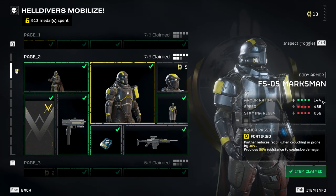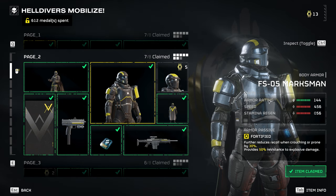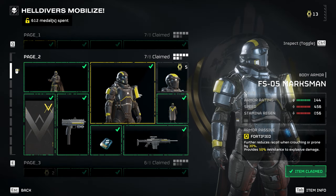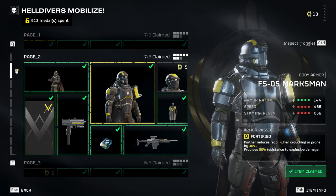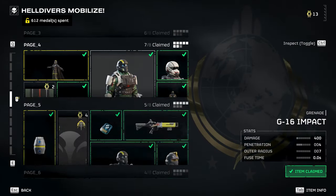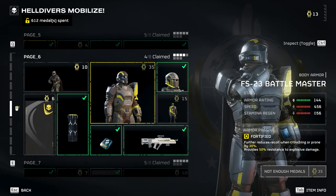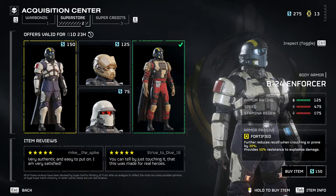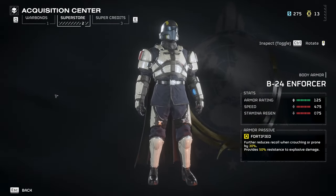Granted it doesn't work right now, but once it does, that armor is technically better than this one, although you do get a little more speed and stamina. I think if you're going to go with heavy armor you probably want the highest armor rating possible. This one is available on page two of the war bond, and there's another heavy — the FS 23 Battle Master — that has the same stats, just different looks.